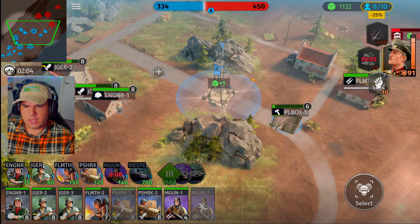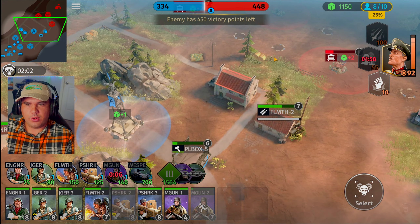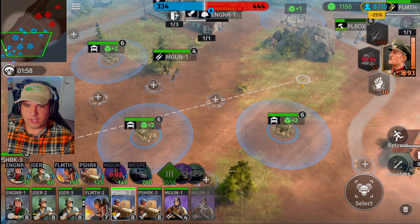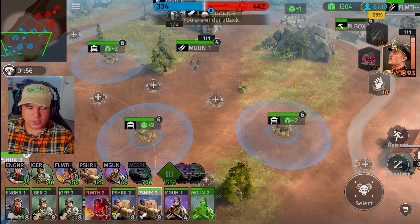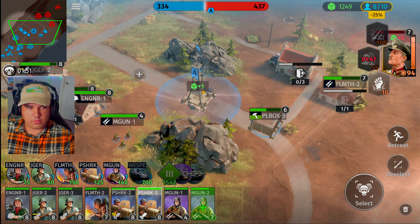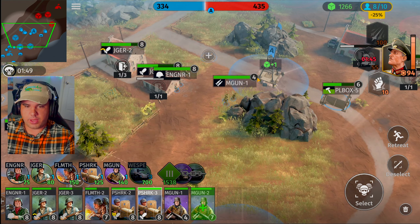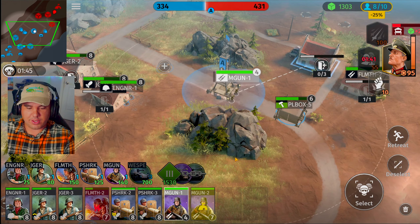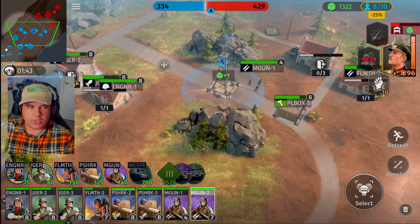Flamethrower squad, get outside the area — your unit's going to be taking some damage. Destroy that half-track! He got too confident — that track is destroyed. Engineering squad, get outside and repair that house. Bazooka unit, you're valuable — stick you back. Machine gun, you're valuable — stick you back. I have no clue where all of his health went.